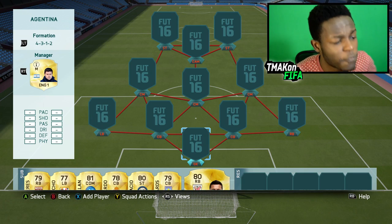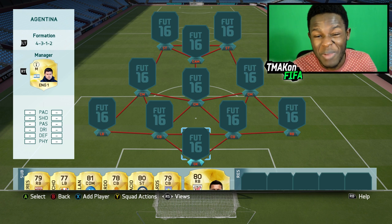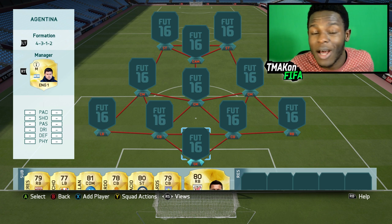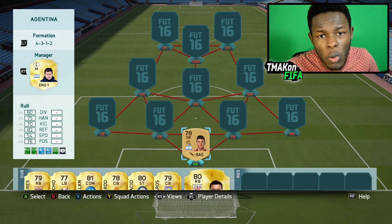Onto the squad, using the 4-3-1-2 formation. I haven't really used this formation in a while but I really do like it — it's OP. Definitely in my top 3 formations to use in this game. And if your game's off and you're not playing that well, this is definitely the one to go for. Starting us off as the goalkeeper, we have Rulli.